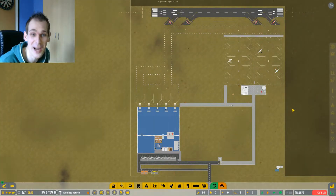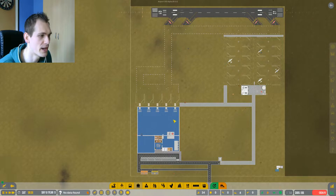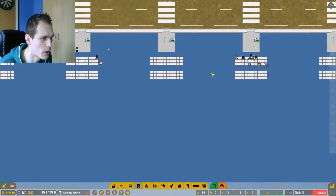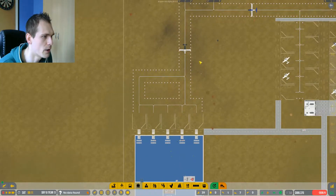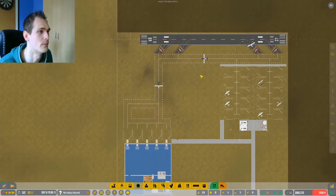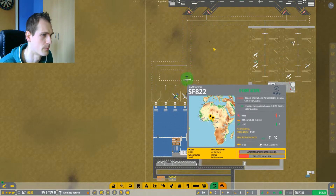Hello awesome people, welcome back to Airport CEO season number five, episode number five! Last episode we built our first commercial aircraft stands and finished up our terminal enough to open commercial flights. People are waiting here and our first commercial flights are coming in from Safi Airport in Benin, Zabri Airport in Burkina Faso, and Douala International Airport in Cameroon.